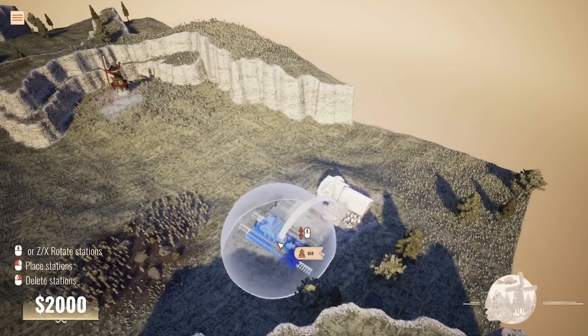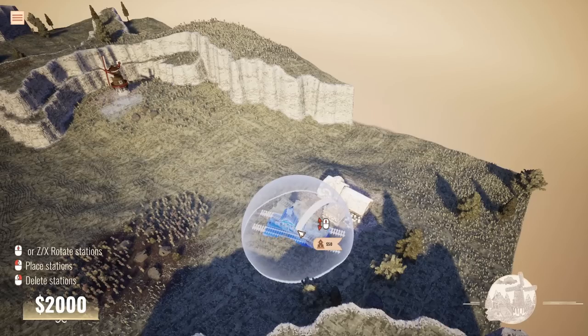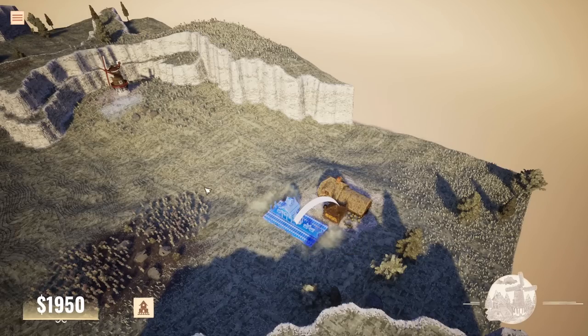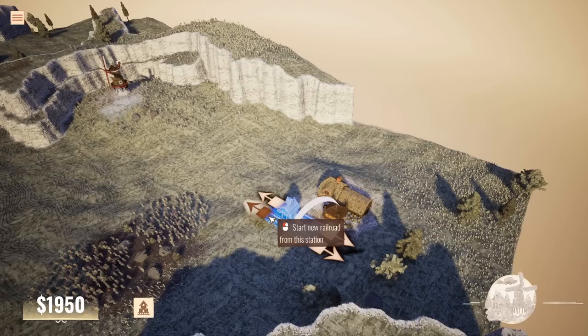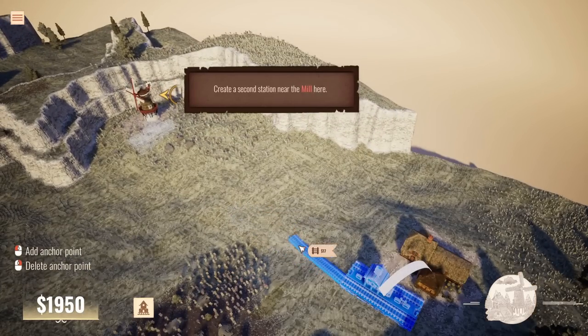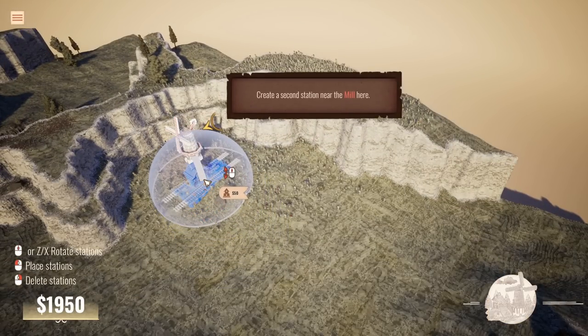We need to put a station just there to connect up to that building. Does it need to be a particular way round? We're going to put it that way round because that might possibly be the right way round. So we have our first station. And then we need to start a new railroad from that station. Create a second station near the mill — I've kind of got ahead of myself there, I haven't got another station to connect to. So spacebar again, and we'll pop another station over there near the windmill.